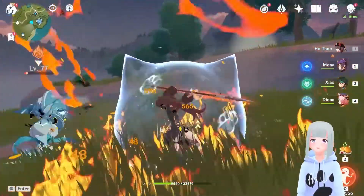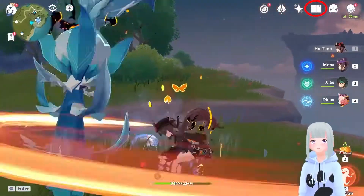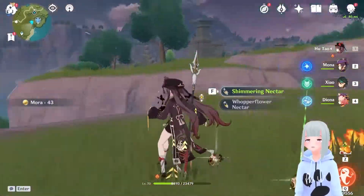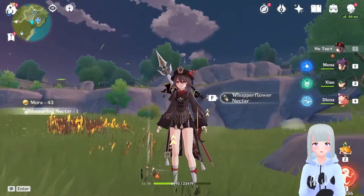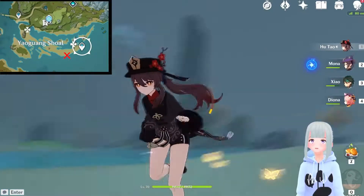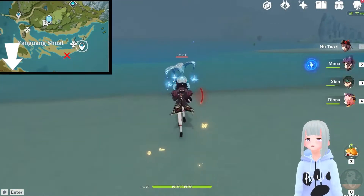These Whopperflowers love to hang out right outside the Cryo Regisvine locations, so you can definitely pop over there. Or you can search for them manually using your Adventurer's Handbook. Another spot is over in a coastal area, just along the beach, and there is definitely another one just a little south of there.